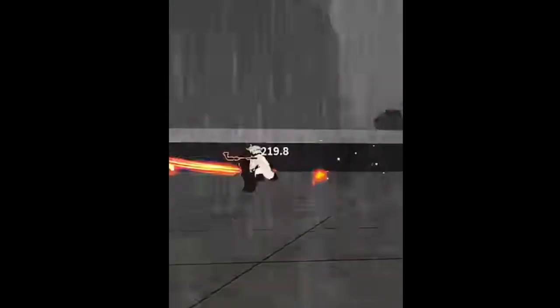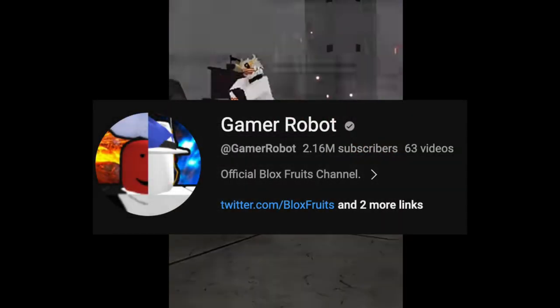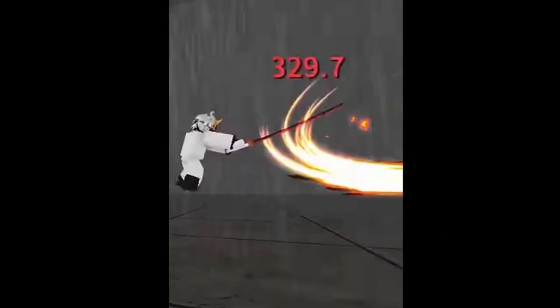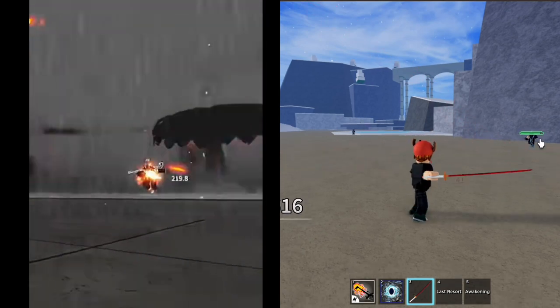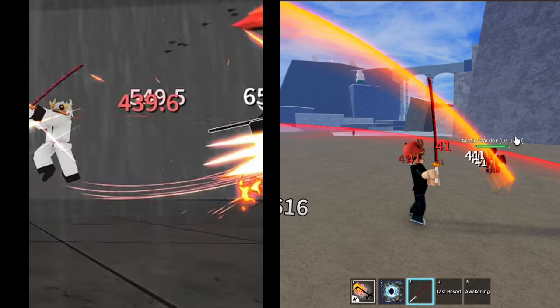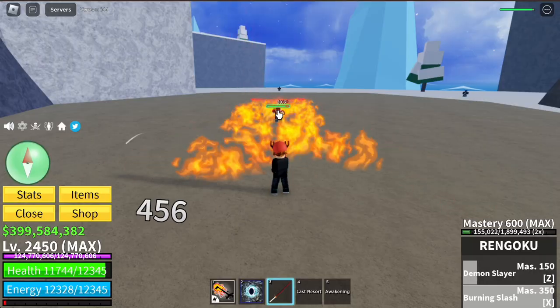The developers posted this one. Make sure to subscribe to Gamer Robot — all credits to his videos. Let's compare the leak from the previous one: on the left is the leak and on the right side is the current Z skill. What can you say about it? Are you excited about this update?